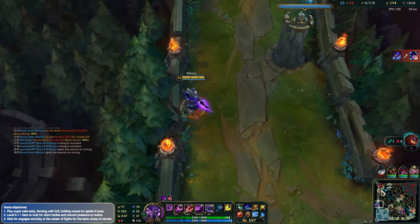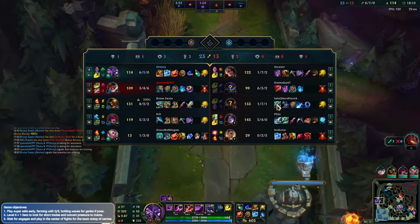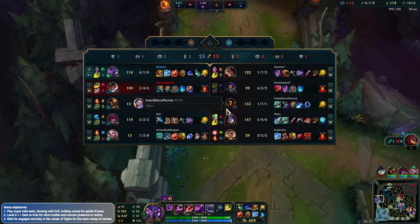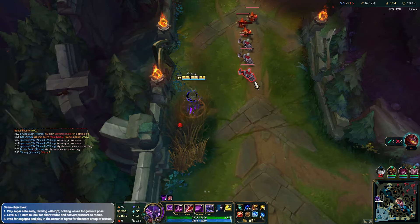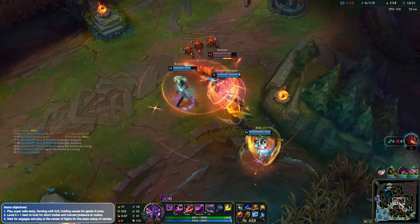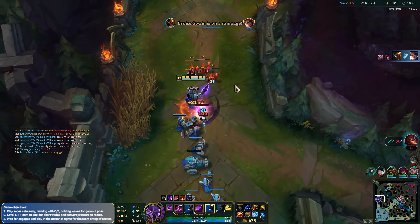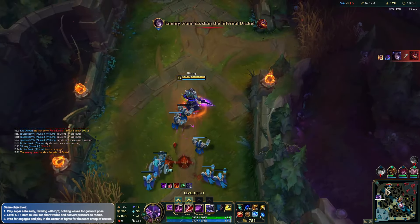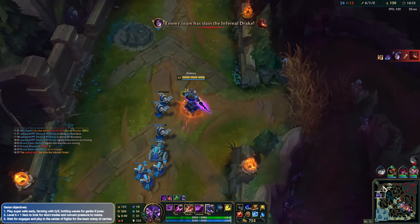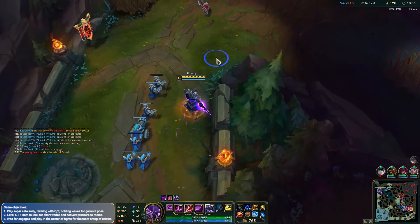So far I hope you guys are enjoying the video - we're having a little bit of fun with tank Kassadin. This guy doesn't have R either. I guess we've got to kind of ignore Viktor and realise he does a ton of damage to us. I'm going to keep splitting for the meantime but I want to get involved in these teamfights rather than being stuck in the side lane - so we can have some fun with the build in a teamfight scenario.